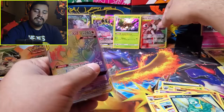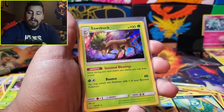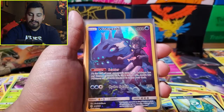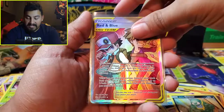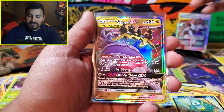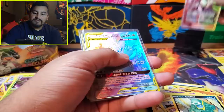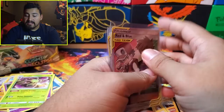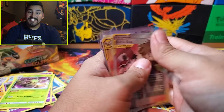Quick recap: We got an Alolan Ninetales Holo, a Buzzwole Holo, a Wishiwashi character card, an extra Jolteon character card, an Alolan Persian GX, a Red and Blue full art trainer card, a Naganadel and Guzzlord GX, and a hyper rare Naganadel and Guzzlord GX. That's eight hits total. I believe there are eight more to come in the next video. If you enjoyed, hit the like button and subscribe to catch more. Until next time, see you later!